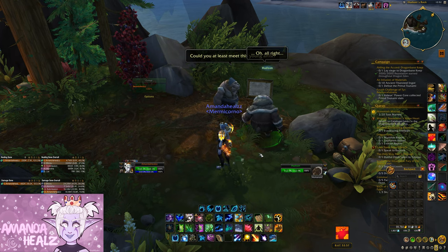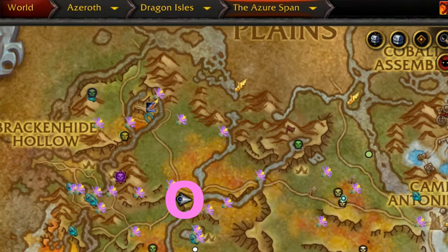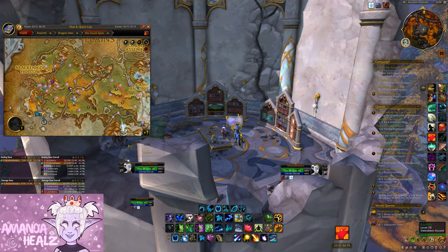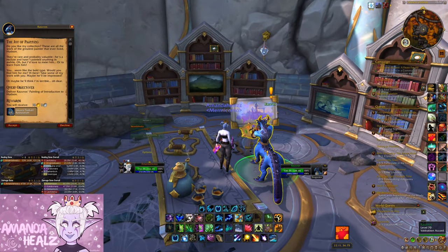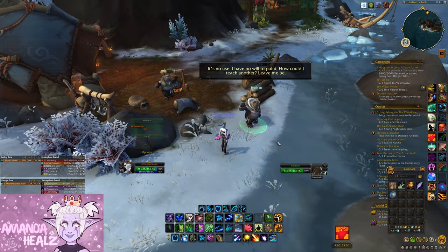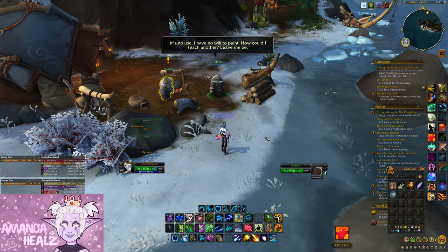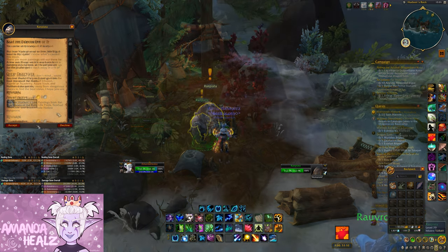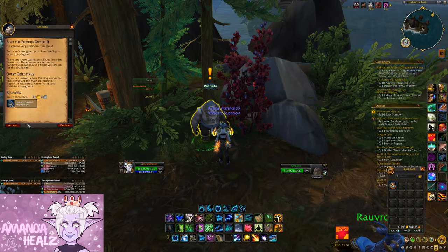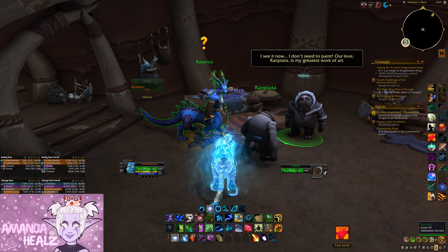It was really nice — loved the Bob Ross tribute. Head to this location here in the Azora Span, there's an NPC, accept the quest. There's a bit of back and forth, and you have to do all the dungeons on normal or heroic to get the quest items and hand them back in, and then some more flying back and forth. It's a bit of a story, really cute.